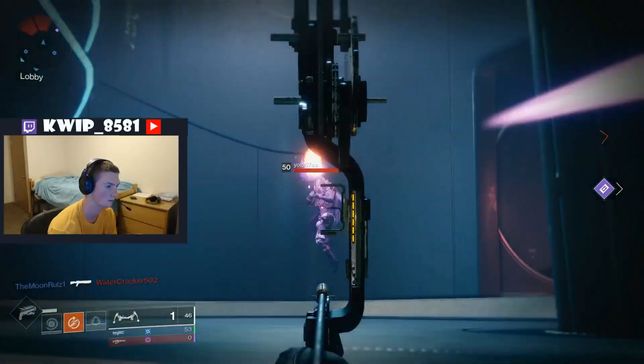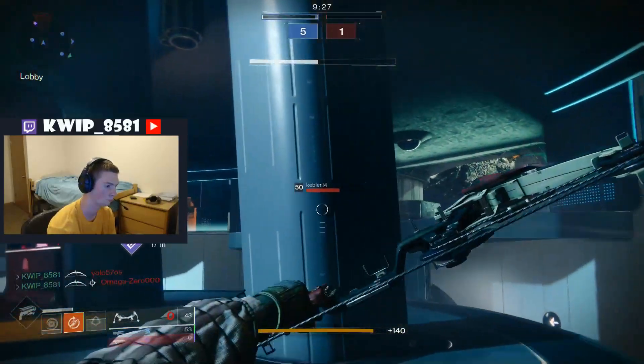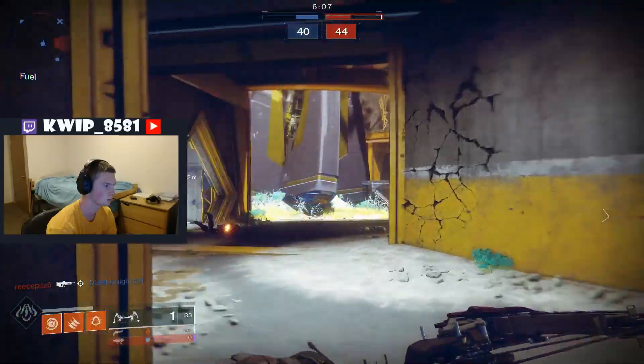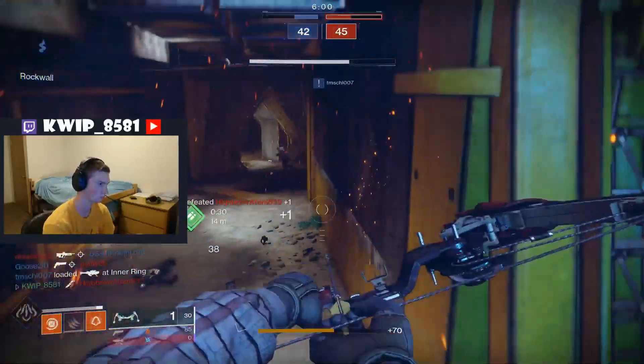The one I'm using in this video is just the one that you get right away — the No Turning Back, the one that everyone gets through the campaign. I'm using the snapshot sights on it instead of the explosive head because I don't like that delayed damage that the explosive arrow gives you, and I want the damage from the bow to be as immediate as possible because it's already a bit lacking.